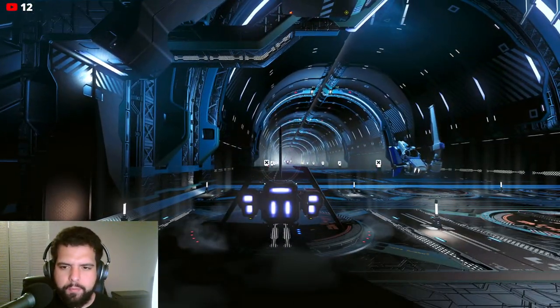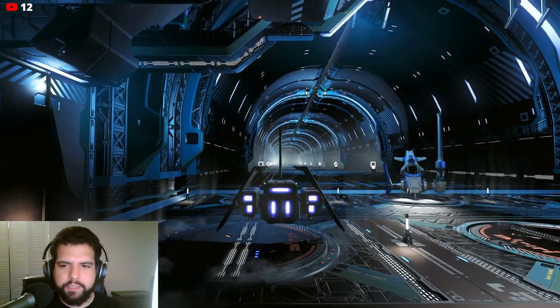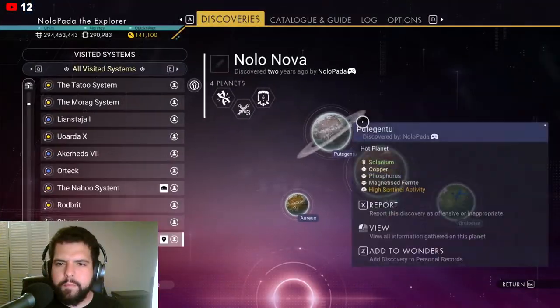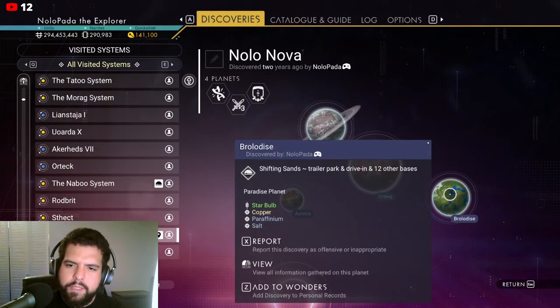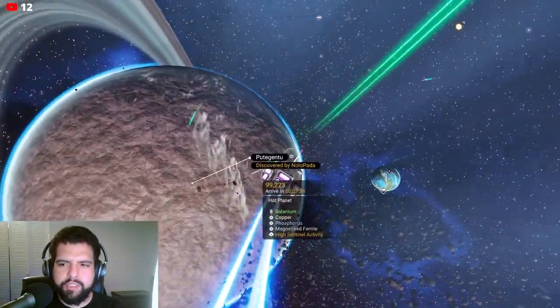Let's explore some more stations. But first, I want to check out Umbrella Dice because I haven't been there in a while. It says 12 bases - it went from 200 and something to 12.